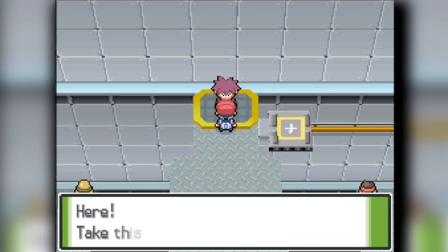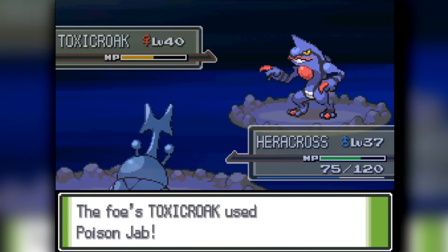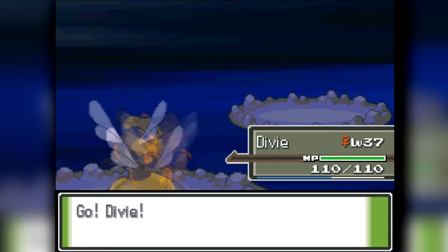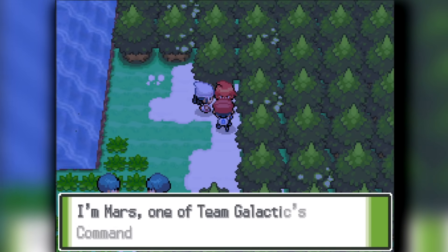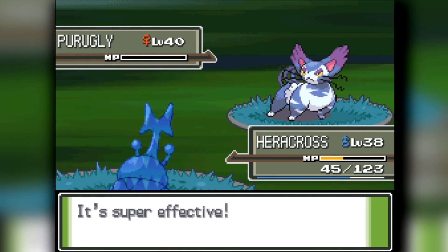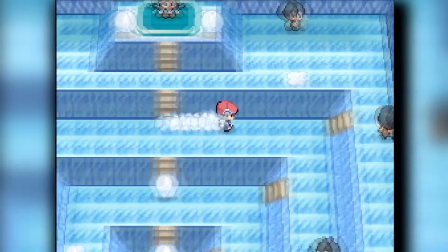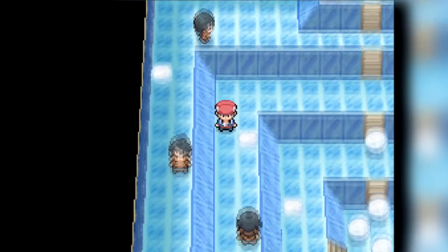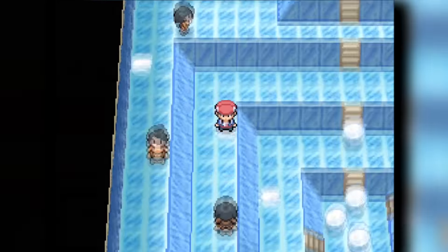Once we've done that, we head into Lake Valor to beat Saturn — our first encounter with Saturn — and we beat him pretty convincingly. Then we head into Lake Verity and beat Purugly and Mars. Then we head into Snowpoint City, home of the Snow Gym and the seventh gym of the game. We're not going to be staying here long — we're going to destroy it, super easily.